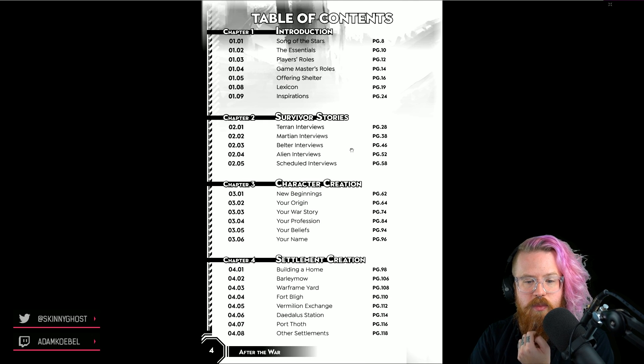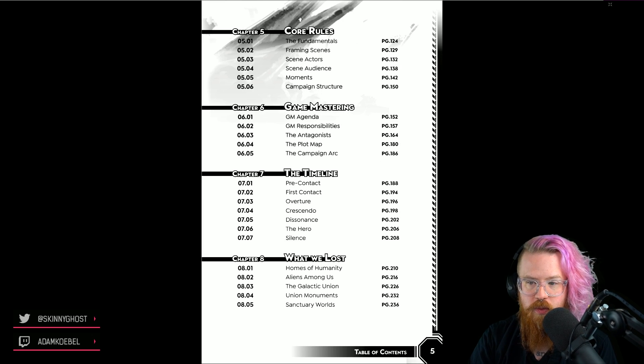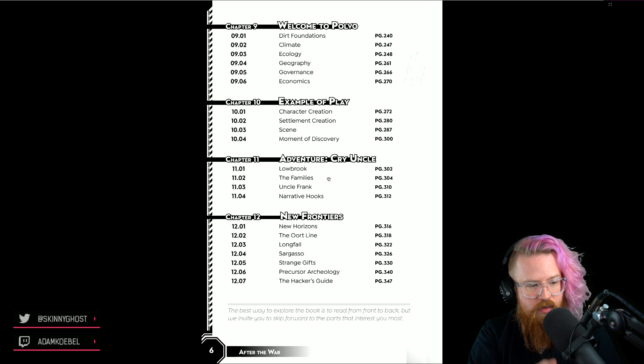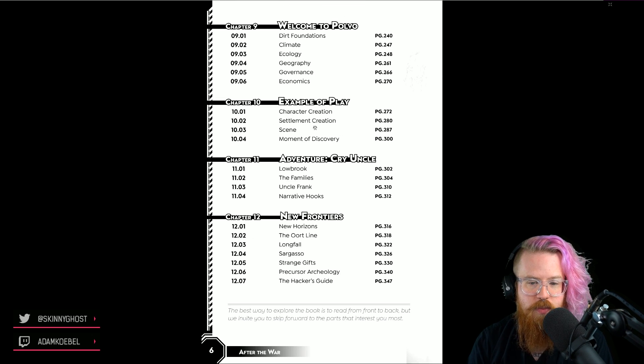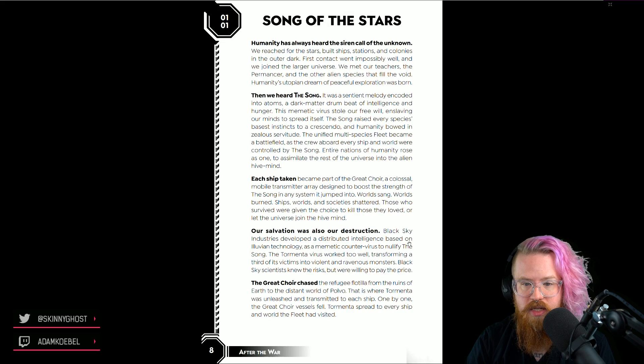Here's our table of contents. The game is broken down into introduction, survivor stories — about 60 pages of intro — then character creation, settlement creation, the core rules, stuff that fuels play, game mastering, setting timeline, and an example of play. It's interesting how it's broken up — it's not all mechanics then all setting; the chapters vary. It does note the best way to explore is front to back, but skip around if you need to.